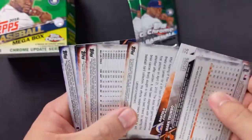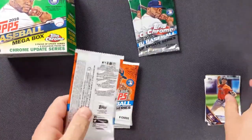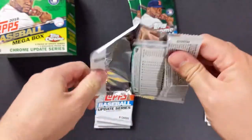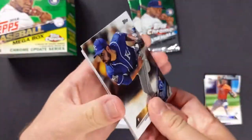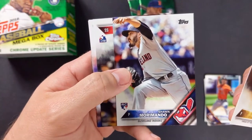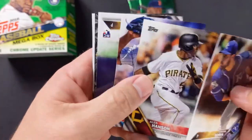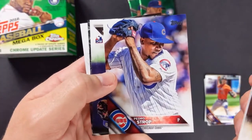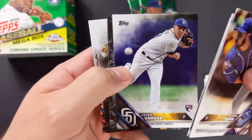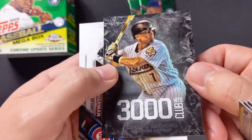Mark Trumbo with the Baltimore Orioles. I have no idea about all this — it was just cheap for me to grab and I figured give us something different than just Gypsy Queen all the time. Joachim Soria with the Royals, Sean Morimondo with the Cleveland Indians rookie card, Alan Hanson shortstop Pittsburgh Pirates, Pedro Stroop with the Cubs, Cesar Vargas rookie card with the Padres. Looks like Craig Biggio — yep, it is Craig Biggio, 3,000 Hits Club card, looks a little different.